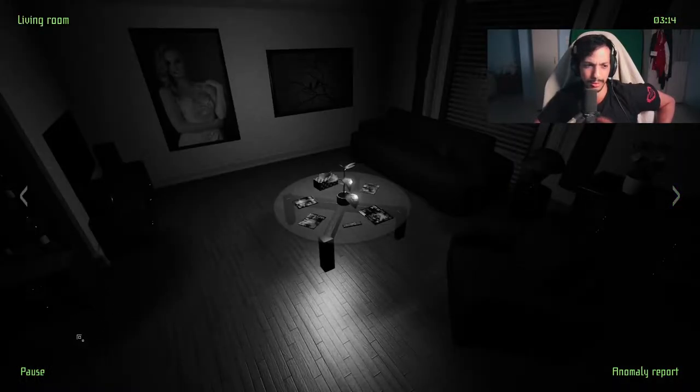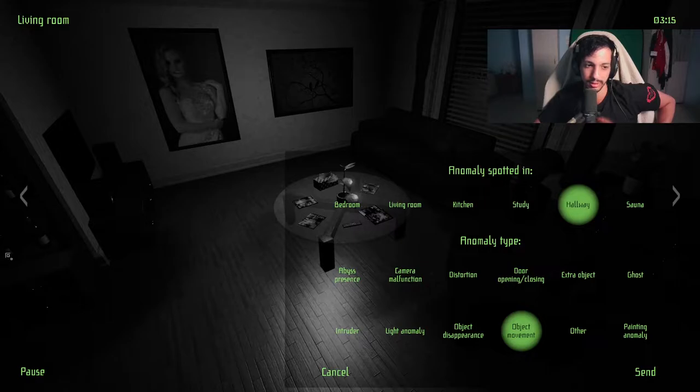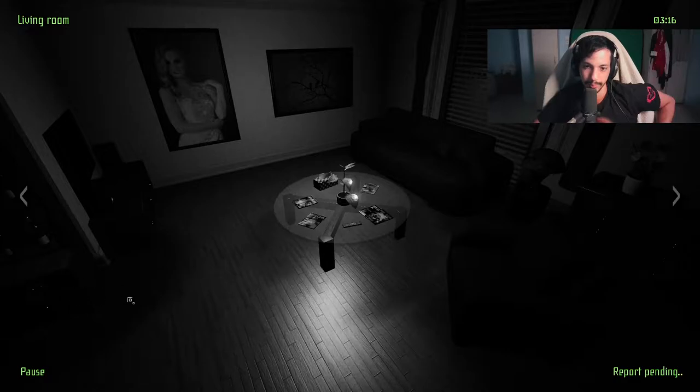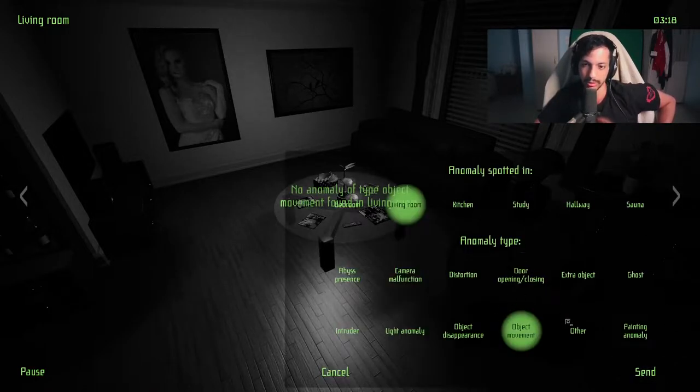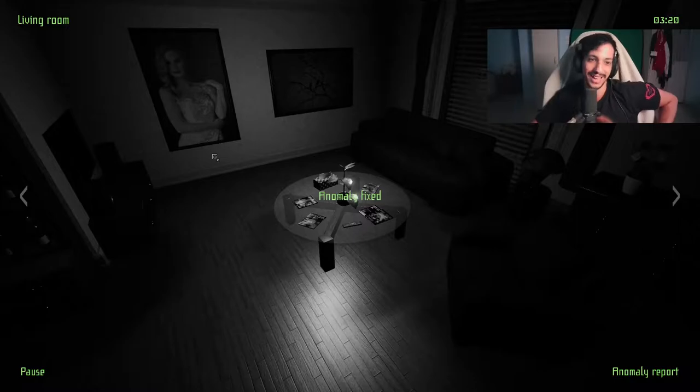There is an object missing here, isn't there? On the bottom left. I'm gonna say object movement because I think it's still in this room — I see something. And if that doesn't work I'll say disappearance. Hey, this woman is not smiling — is that normal? Hold on. Pentagon anomaly — living room. Wasn't she smiling before? How did I notice that?